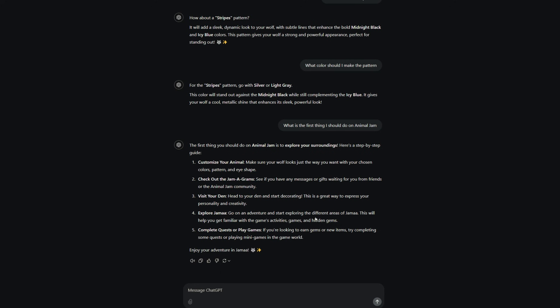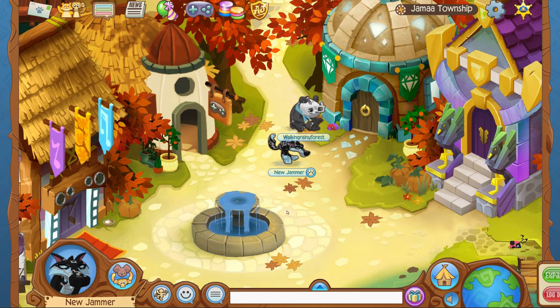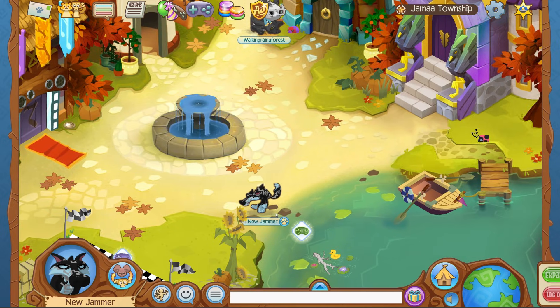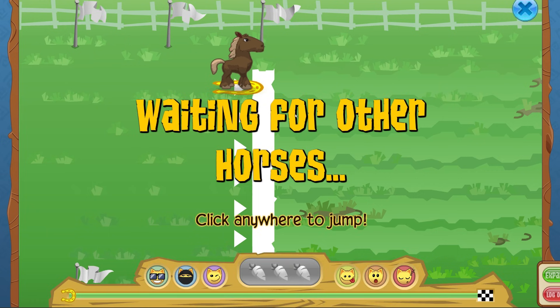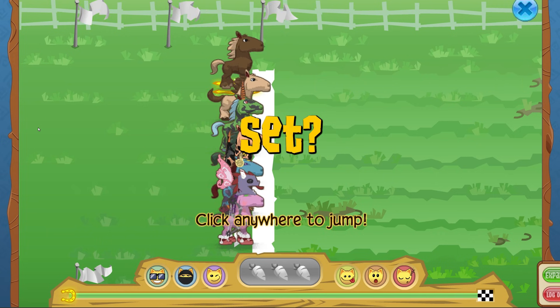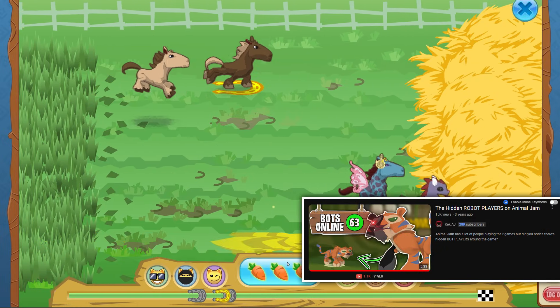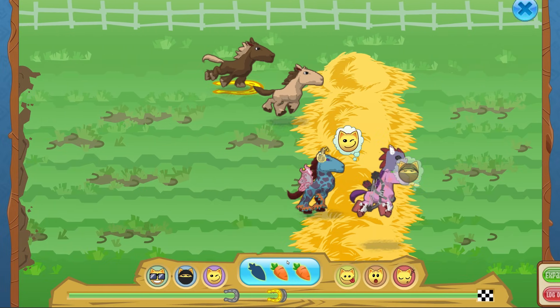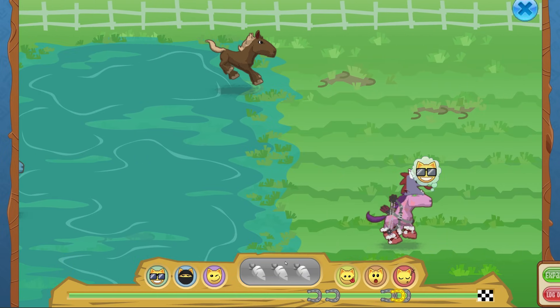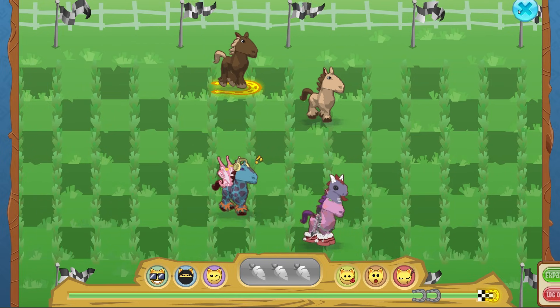The next option is to go on an adventure and explore different areas of Jamaa to get familiar with the game's activities and hidden gems. It's suggesting to play a mini game, so we'll go with Jamaa Derby - one of the best. We're waiting for other horses, even though it's just going to randomly generate AI. It's kind of fitting we're playing this because these horses lining up are all robots. We didn't do great - some lapses of judgment early on - but we'll take second place.